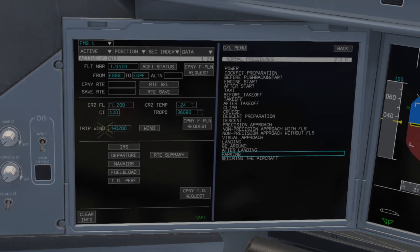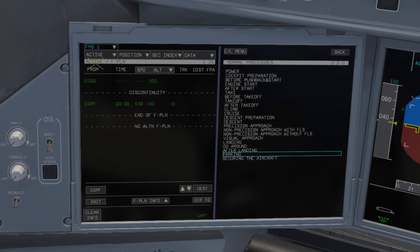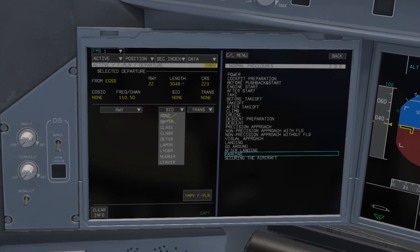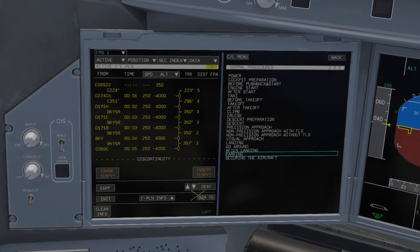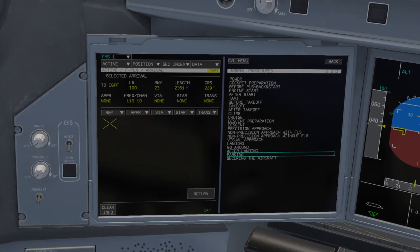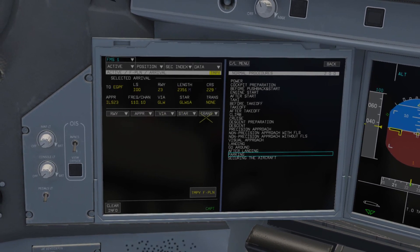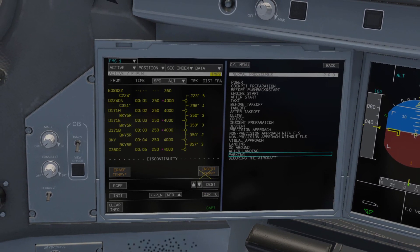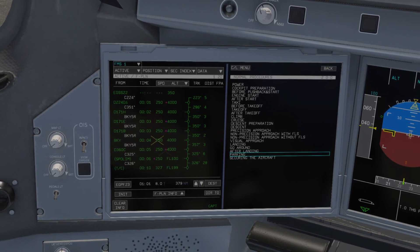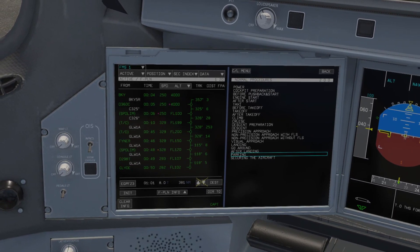We've got a few init and perf bits to do but first the flight plan. Select the departure airport, pick a runway, SID and a transition, and insert that into the plan. In a real flight plan you'd put a load of waypoints in the middle, but here we'll go straight to the arrival airport, pick a runway, a STAR, an arrival and a transition, get that in there, and clear out the gap in the middle. That's the flight plan done — really easy and straightforward if you just want to jump in and fly.